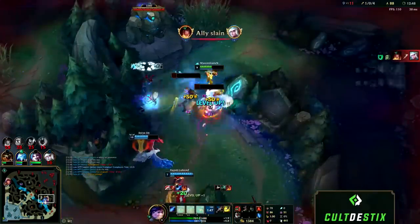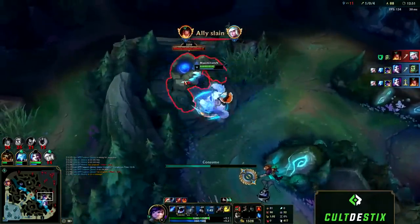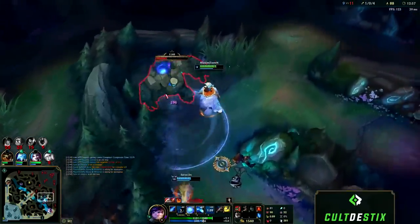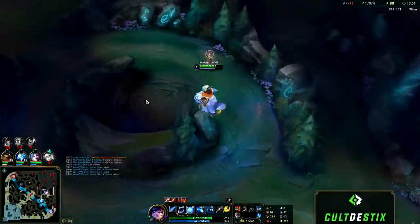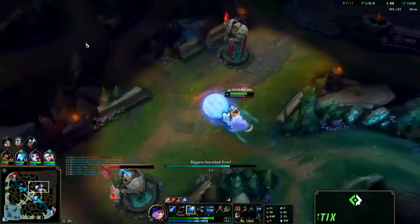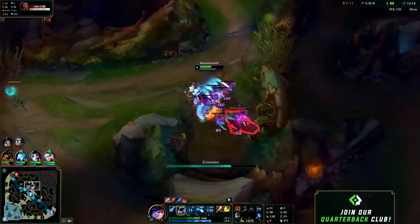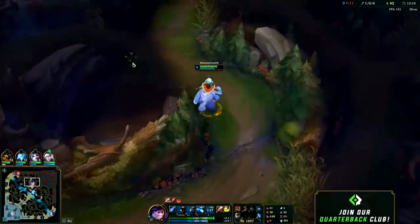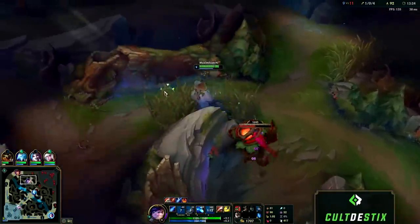Bear in mind at this point we were down 5 kills to 10 and things weren't looking good for us. After your first blue buff, especially if your mid laner is mana hungry like Anivia, try to give her as many blues as possible. As you saw in that team fight, using your ultimate first isn't typically best — you usually want to hang on to it until after the enemy team blows all of their stuns. You can use it early if your AD carry is getting jumped, but typically it's best to hold on to it until you can make the most value out of it because it does a lot of damage and is an insane slow.